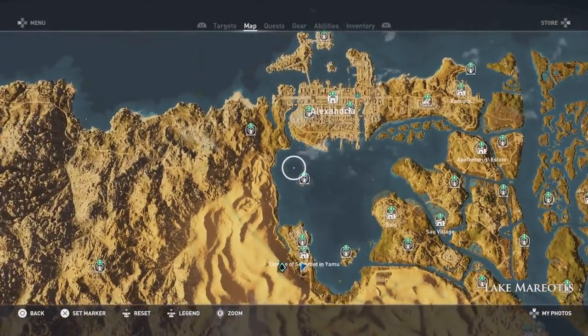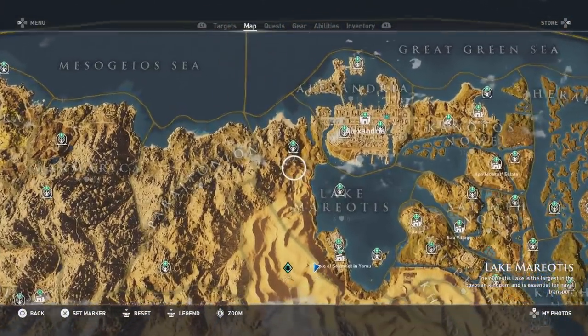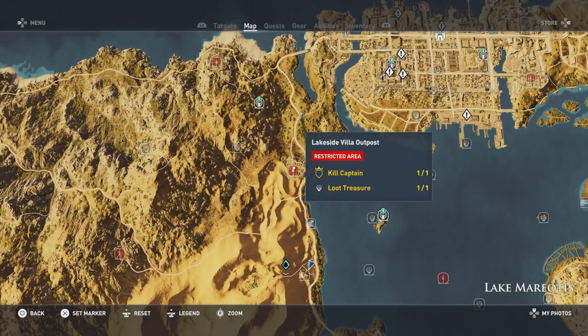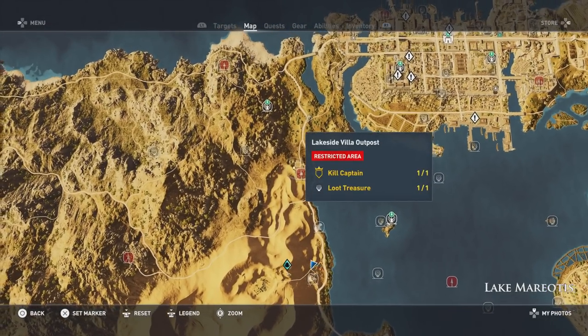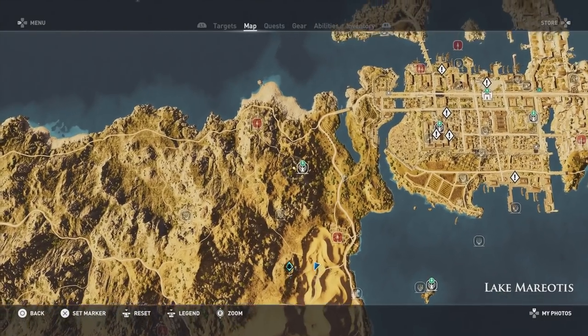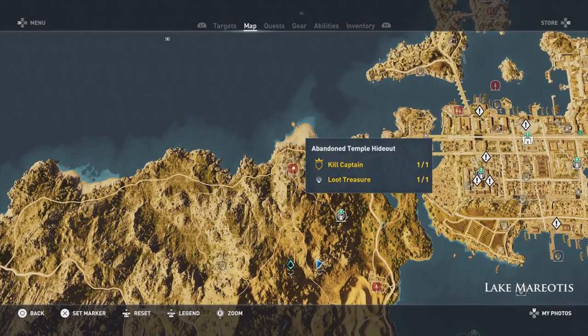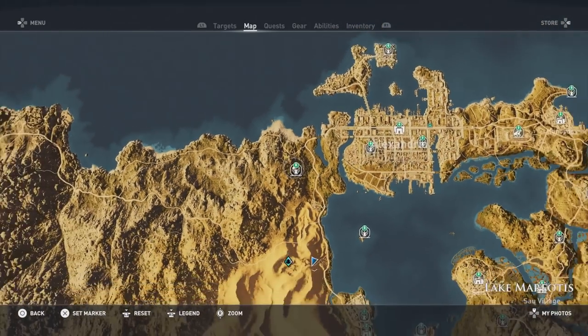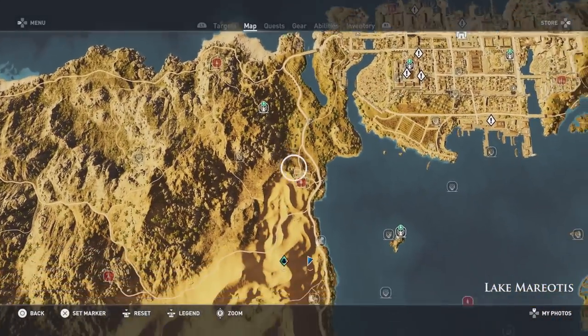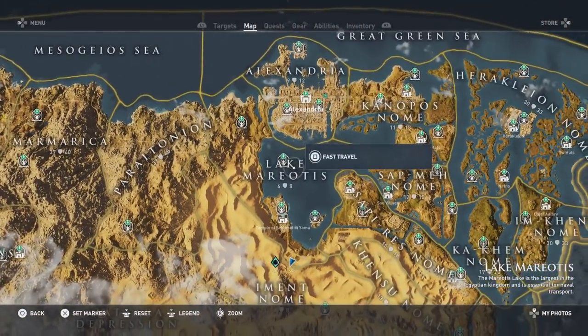The last things for Lake Mariotis: kill the captain and collect the loot treasure at the Lakeside Villa Outpost, grab the Anoya Cave loot treasure, and kill the captain and collect the loot treasure at the Abandoned Temple Hideout. That covers everything for this area — zoomed out and confirmed.